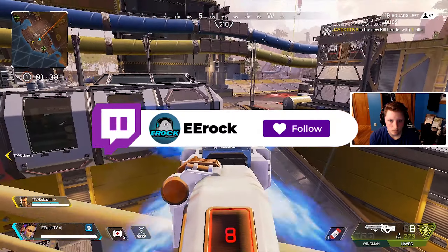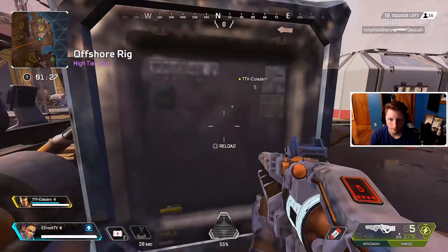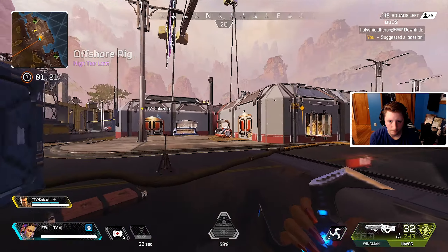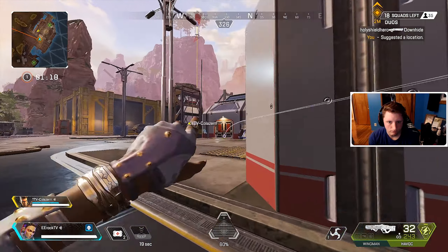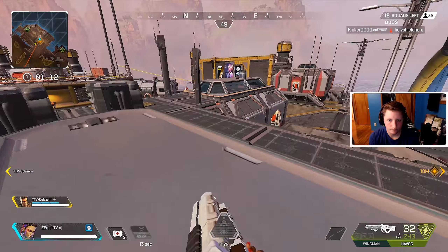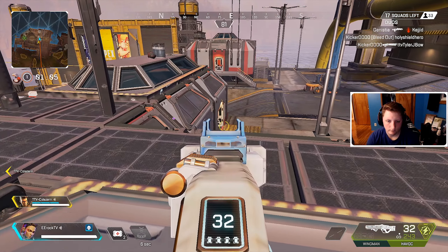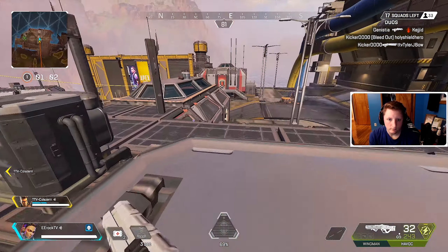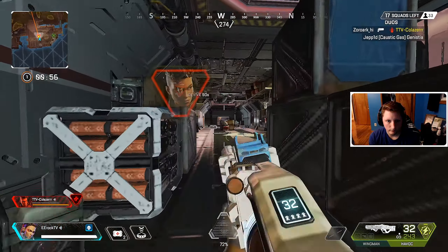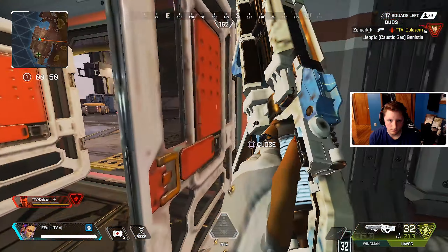Apex Legends Season 5 has finally arrived and everyone is fighting over who gets to play Loba. This master thief is a support character capable of quickly identifying and grabbing high-tier loot while remaining mobile thanks to her teleporting bracelet. While she isn't the best hero in the game per se, she can catch foes off guard or provide value to her team when running low on supplies. Since the meta hasn't been fully established, it's unclear if Loba will be in the competitive scene — she's very good but could be situational compared to legends like Gibraltar, Wraith, and Wattson.